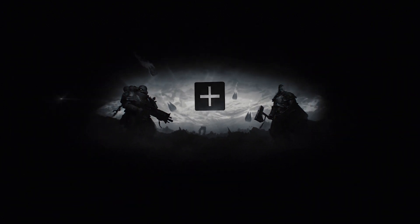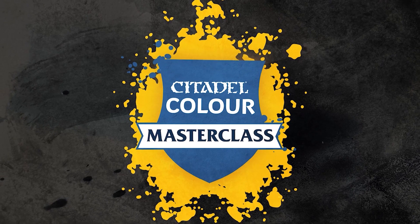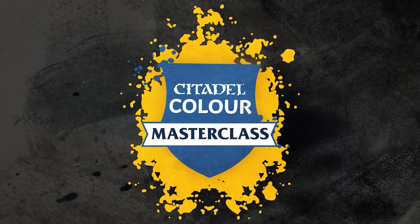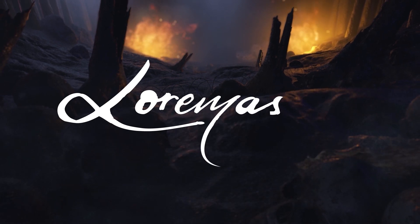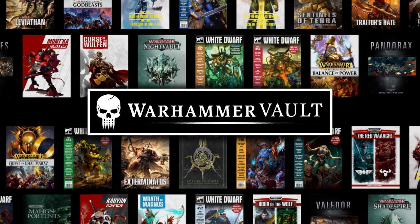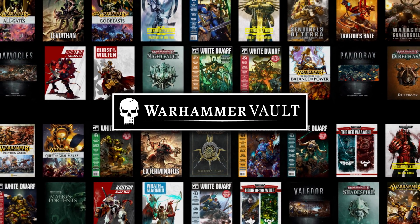More great content will be made available to Warhammer Plus subscribers on Wednesday, including a Citadel Colour Masterclass showing how to paint one of the new Horus Heresy Praetors in the colours of the Sons of Horus, an episode of Loremasters all about the Imperial Fists Legion, Episode 4 of Interrogator, and the first three books in the Psychic Awakening Campaign Book series added to the Warhammer Vault.